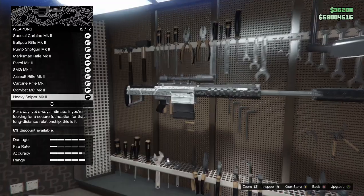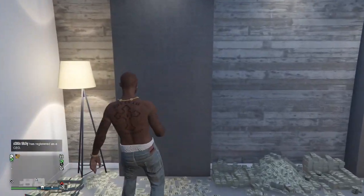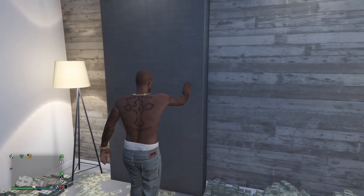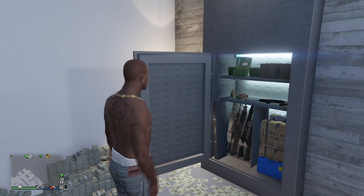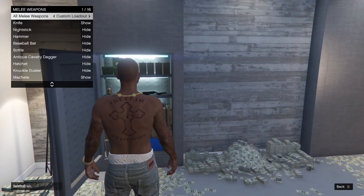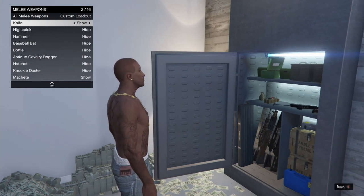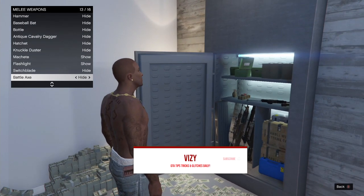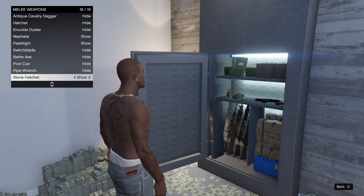Now heading over to the office to show my weapon wheel loadout. Other places have this too — MC Clubhouse, Bunker, and Facility — but I went straight to the office. We're opening up the wall and pressing right on the D-pad. Starting with melee weapons: I show my knife, my machete, my flashlight, and my stone hatchet. The main weapon you definitely want is the stone hatchet — it's a one-hit kill on pretty much anyone and you can also get the rampage ability.